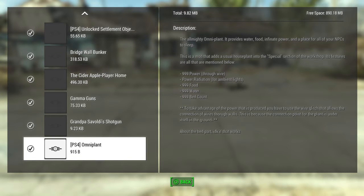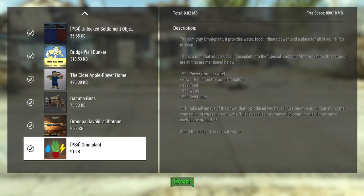Hey guys, this is Delirious Sanity back at you with another mod. This one is called Omni Plant. In the description it says it does 999 power through wire, power radiation for ambient lights, 999 food, 999 water, and 999 bed count for your settlement so that your settlement can be happy.